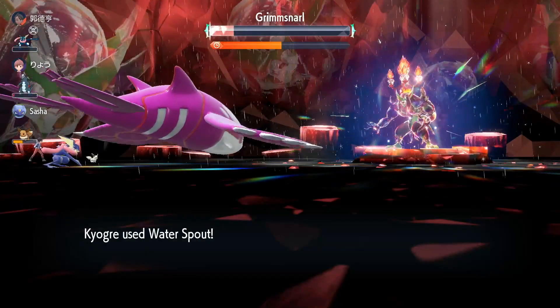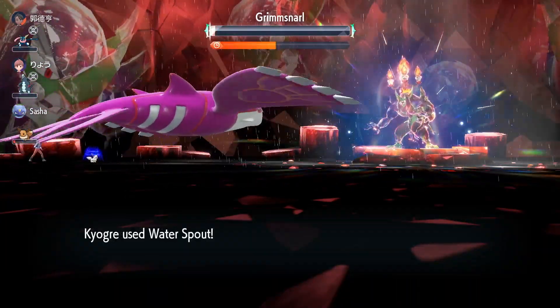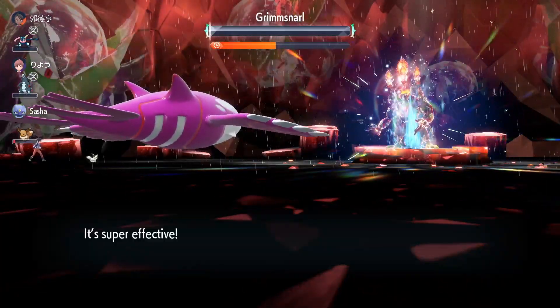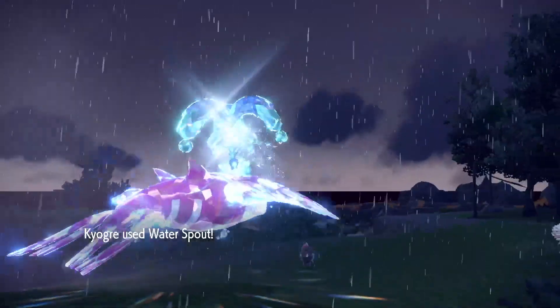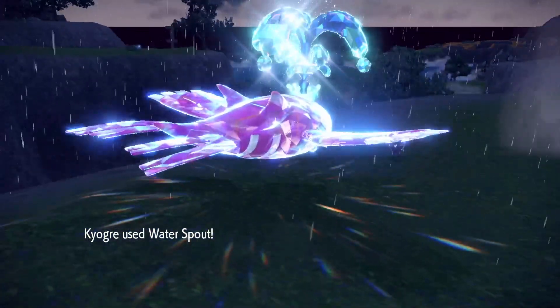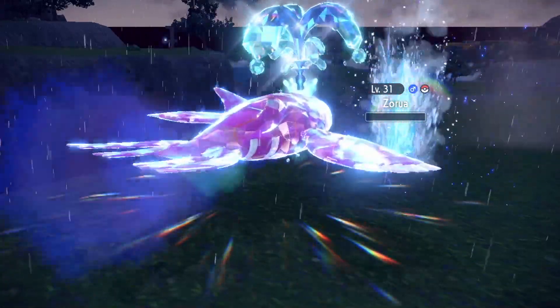Make sure to teach it Water Spout and use that if you have at least three-fourths of your health — this move does an insane amount of damage but is based on how much HP you have. So if you drop below three-fourths, Origin Pulse after Origin Pulse is the best alternative. And if you do end up fainting, you are back at full health to do a ton of damage with Water Spout all over again.